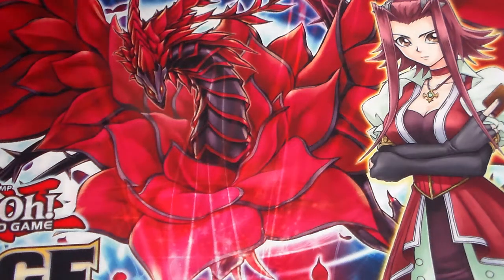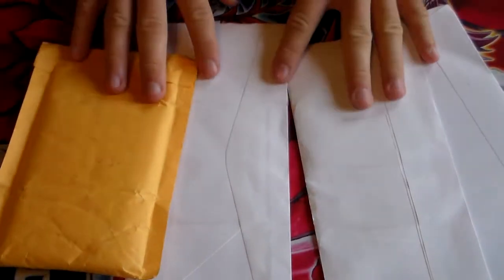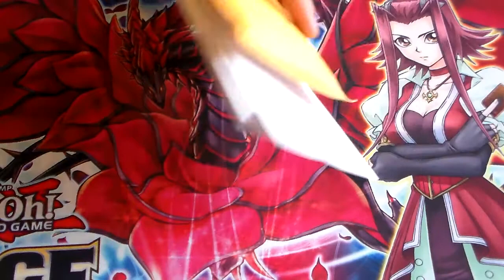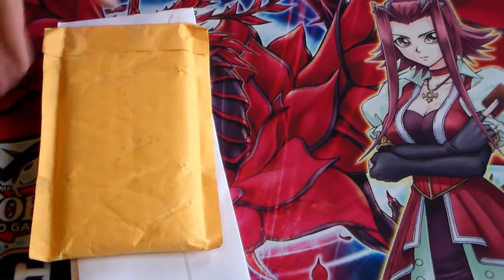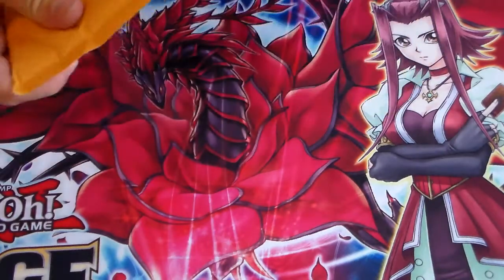Hey everybody out there, this is Seto, and today for you guys we have another mail call video. We have four things to open up for today's mail call video — not that much, but a whole bunch of cool little things. Probably the rest of my Cyborg Angel stuff, which I struggled last week to get open and still haven't forgotten, and stuff from the Megatins. Let's get opened up on our beautiful Akizomat — the cards we are getting today.